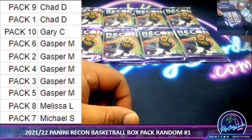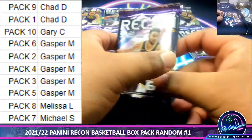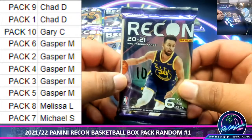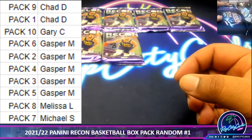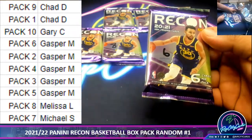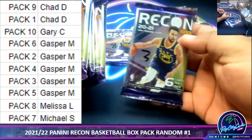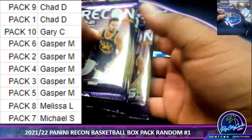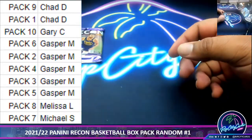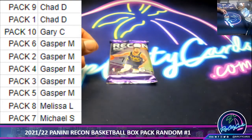Chad gets packs 9 and 1. Here's 9, here's 1. Gary gets pack 10 — there's 10. Gasper gets packs 6, 2, 4, 3, and 5. Melissa gets pack 8. And we're going to start with Michael with pack 7.